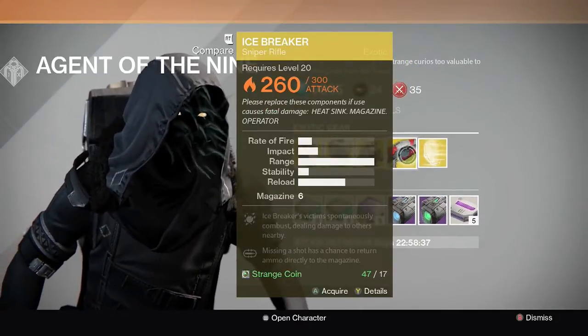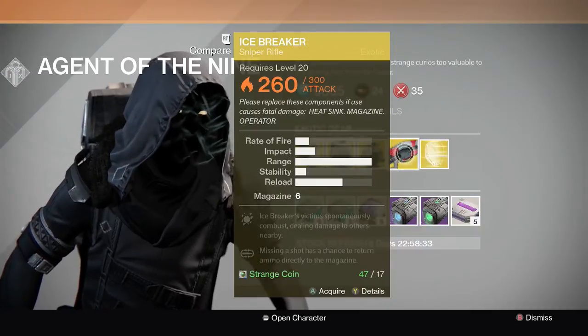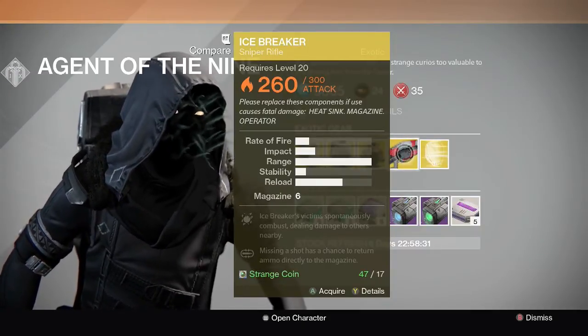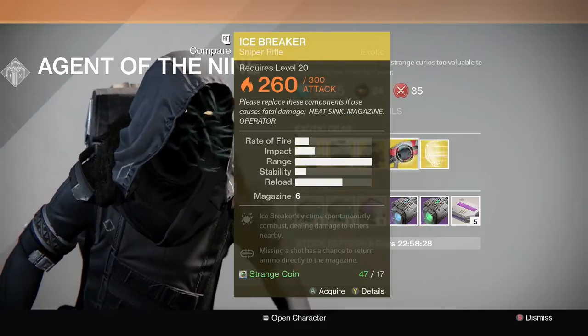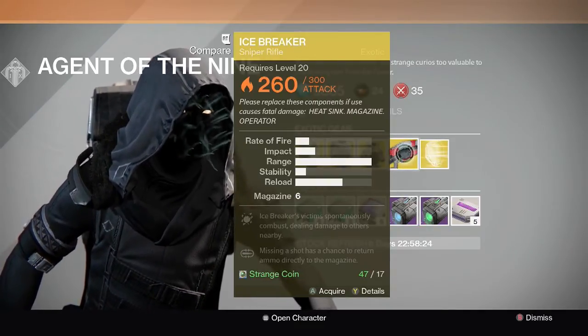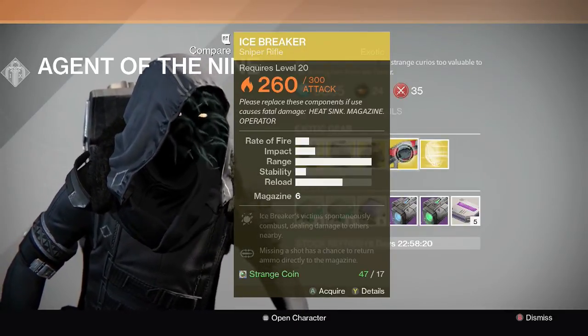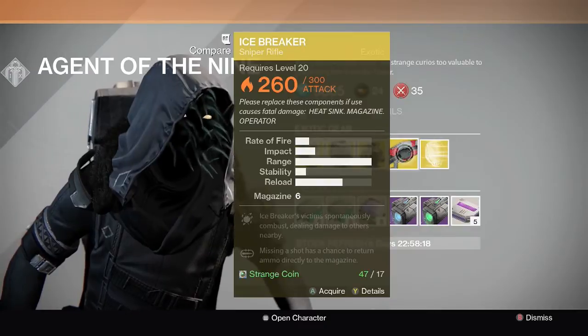Now the Icebreaker — this upsets me a lot that they actually put this in for sale, because pretty much everybody's gonna be able to buy it. Not only is it a sniper rifle and people are going to camp, but they also reduced the price you need to buy a weapon from Xur from 23 strange coins down to 17.